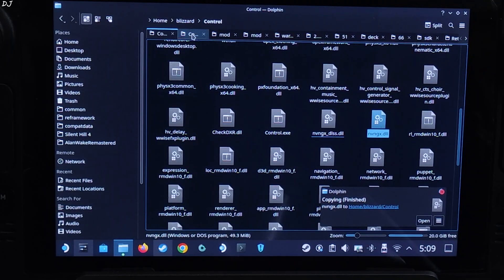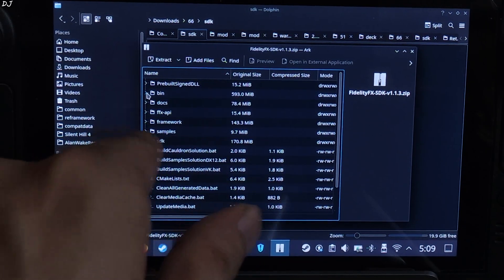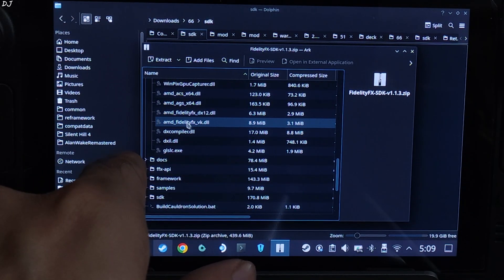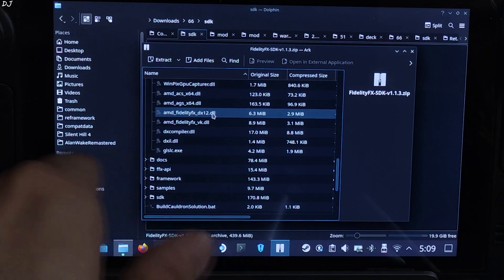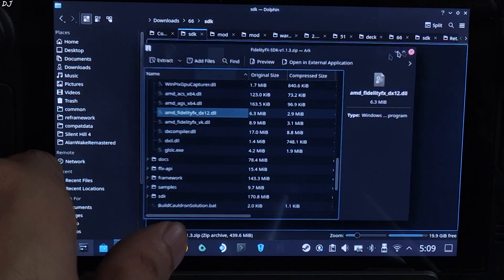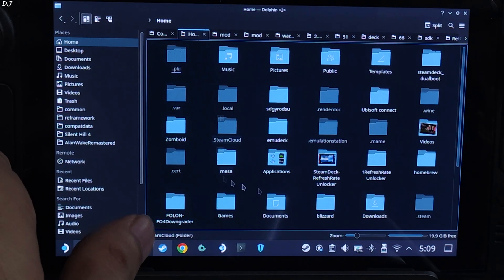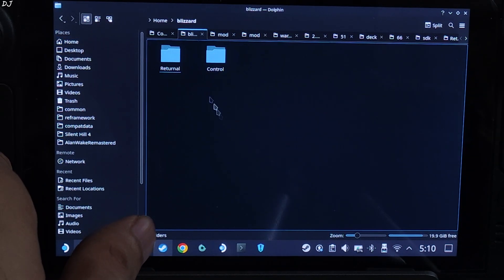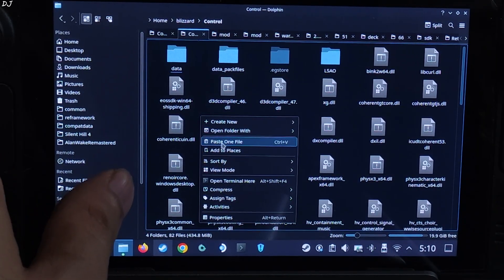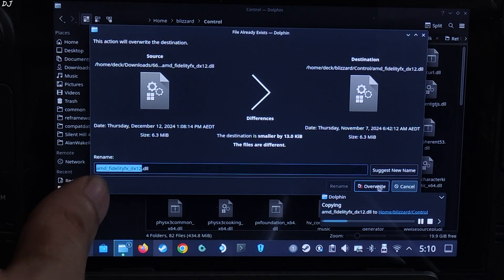Now I will manually update FSR. Open the FidelityFX SDK .zip file and expand the bin folder. Scroll down until you find the file named amd_fidelityfx_dx12.dll. Extract it, copy it, and paste it in the game's install directory. This file is already present, so you need to update it — overwrite the older version.